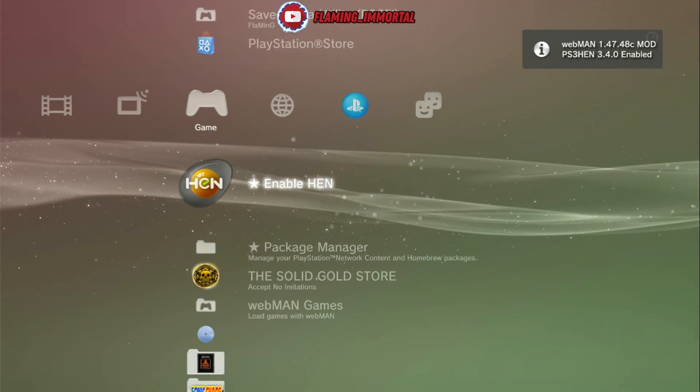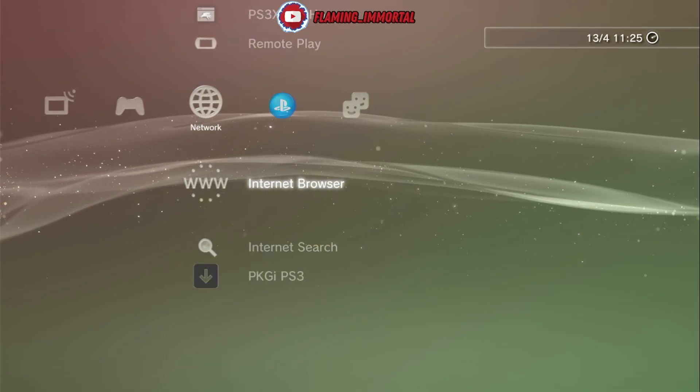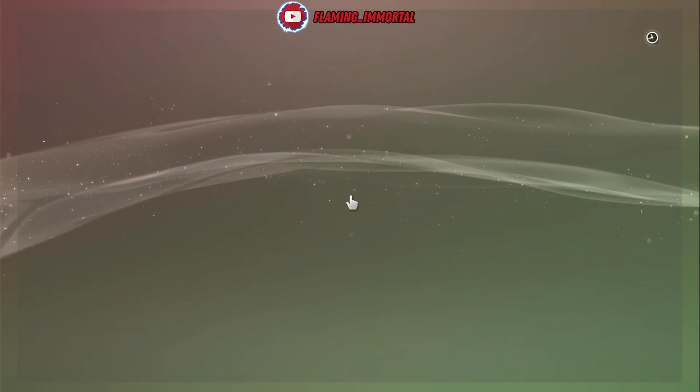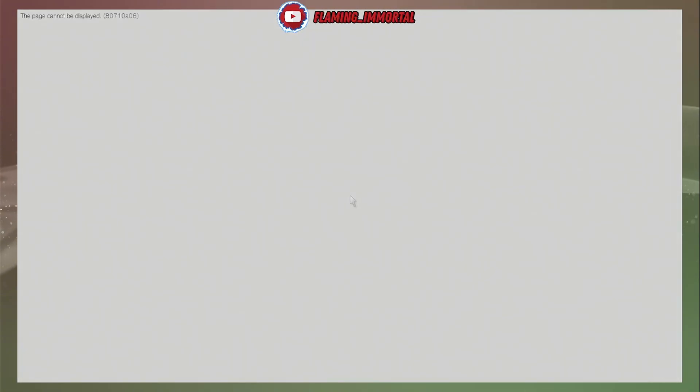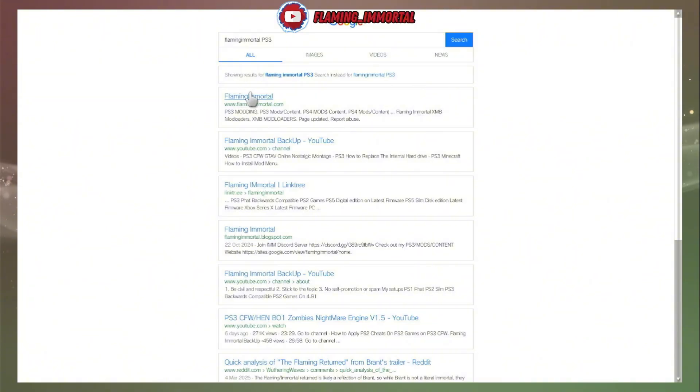We've enabled HEN. We're going to show you both ways how to do it — we're going to head to the internet browser first and show you the DLCs that way. Type in my website: FlaminImmortal, then just add PS3 on the end, or put www.flaminimmortal.com and it should pop up there too.